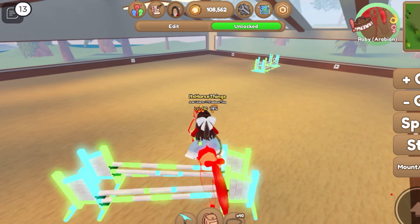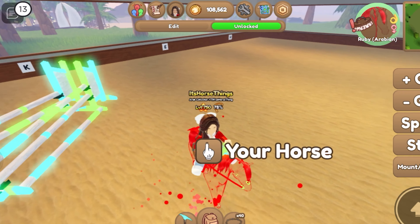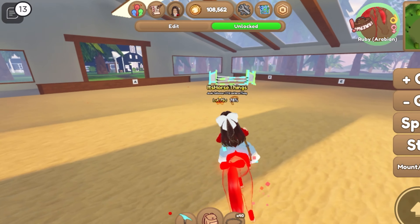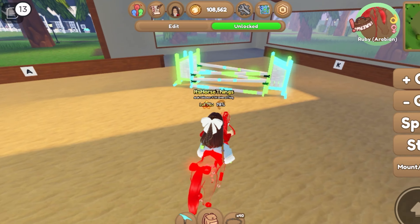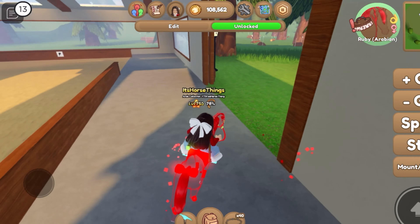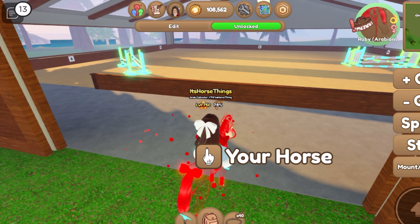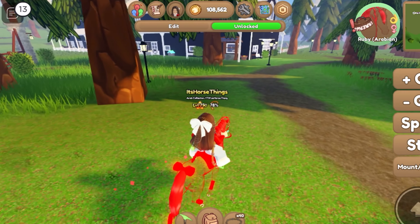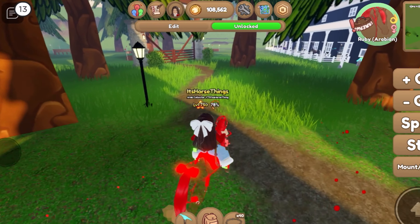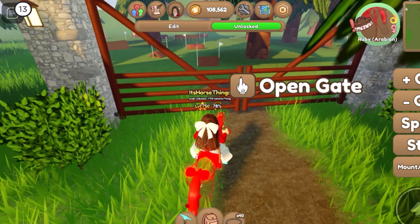Then you get to my indoor arena — there's not much in here yet, but I saw these really cool prismatic jumps and decided I'm going to start collecting them. You can't craft them so it'll just be something I look for, but I found these two and I think they're really pretty. I was originally planning to put a whole bunch of regular jumps in here, but the prismatic stuff is cool so we're starting a collection.